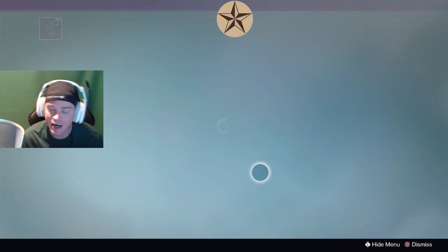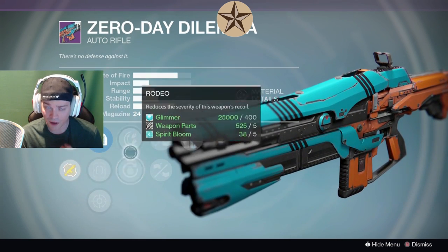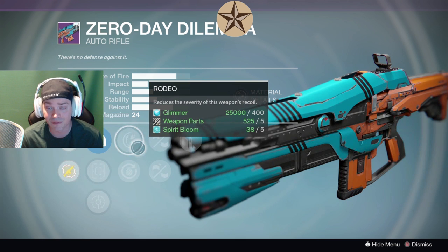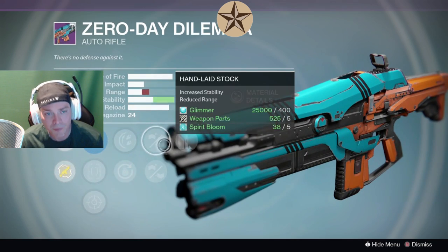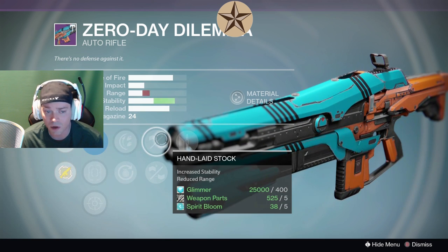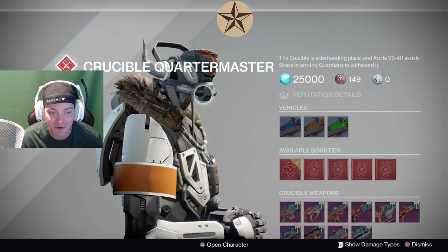Starting off with the Zero Day Dilemma. I really like this for PvE — I have one with Close and Ore. It's the MD Reflex, Quick Draw, the OEG, Rodeo, or Grenadier. One of the best perks personally is Grenadier — it really helps out melee or grenade builds. We have Hand-Laid Stock, Rifled Barrel, and Glass Half Full. You get into a lot of trouble with certain weapons, but not so much on the Zero Day because it has high base range — you can't go wrong with either. Glass Half Full with a low magazine, you're going to get there. Very good PvE auto rifle.